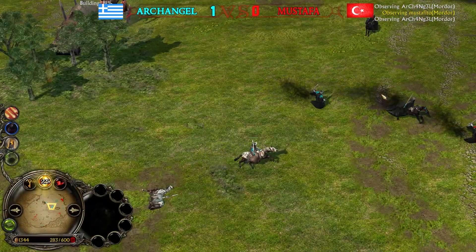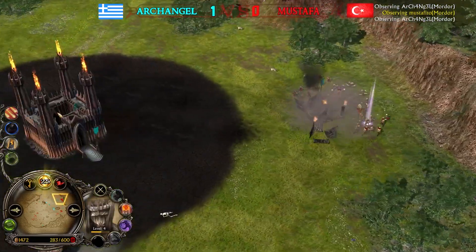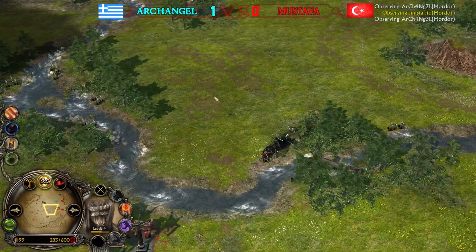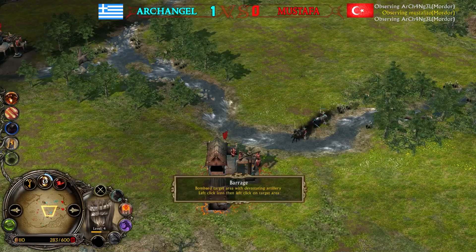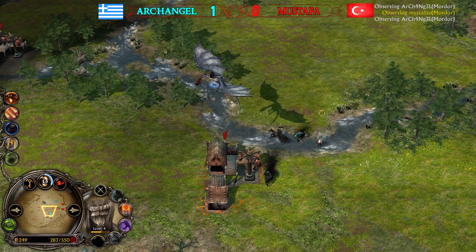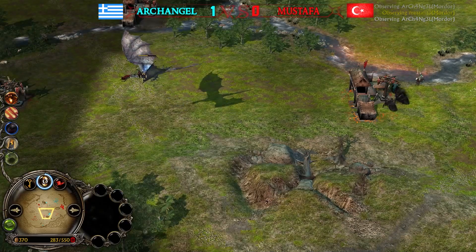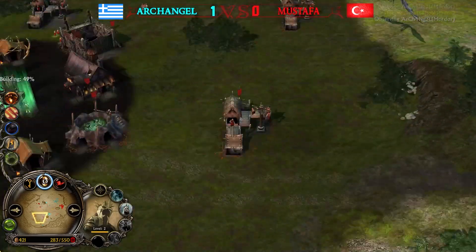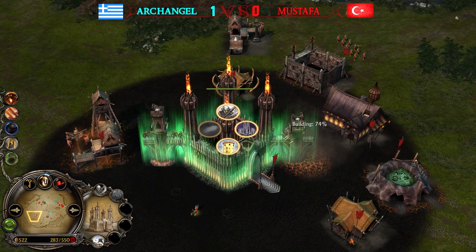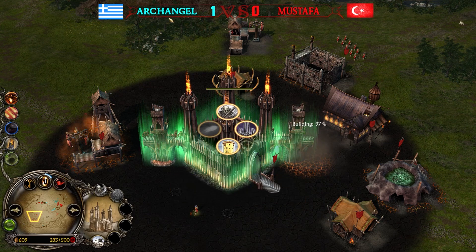Now is the time for Archangel to shine because he can summon the Balrog of Morgoth — and there it goes! Barrage is also available which can be used at the same time. With this many heroes the Witch King is getting away — nice burst damage, almost 50% health gone. I want to see the barrage; the fortress is protected with the armor upgrade so it won't be taken down, but he might destroy a lot from around it.